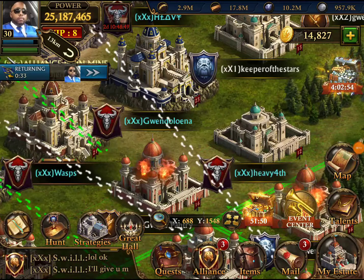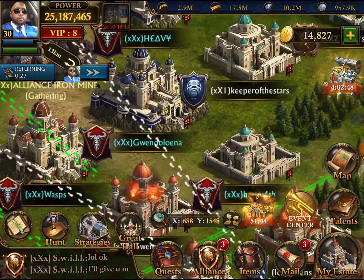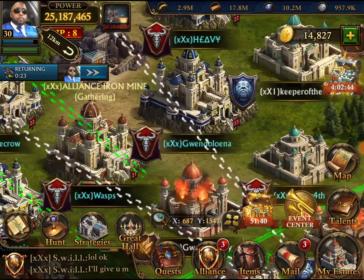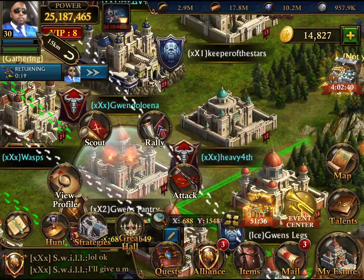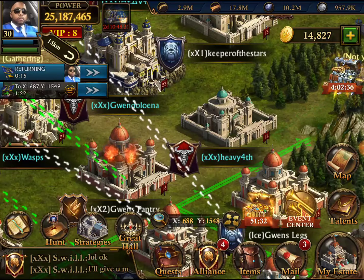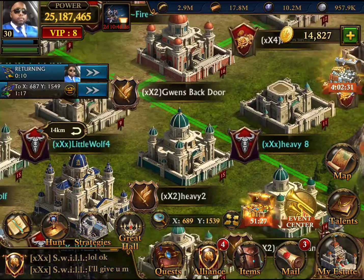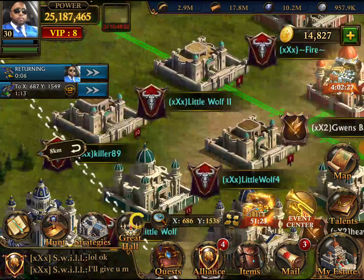Welcome back for another episode of Guns of Glory. We're trying to get our castle to level 23. Right now we're attacking our farms and getting the resources we need. We need a total of 31 million food — that's pretty much all we need. Let's go ahead and find our farms.